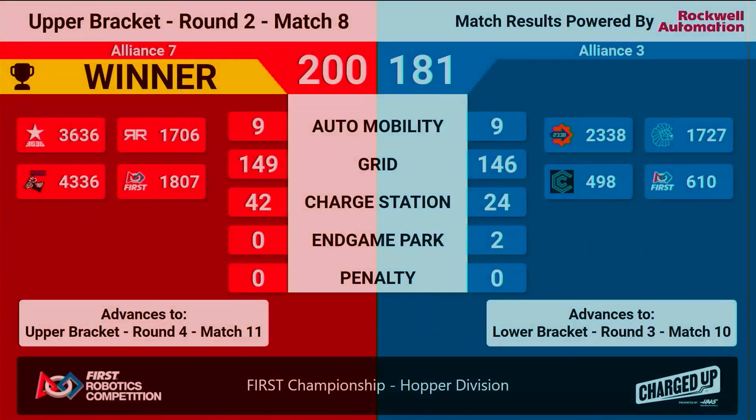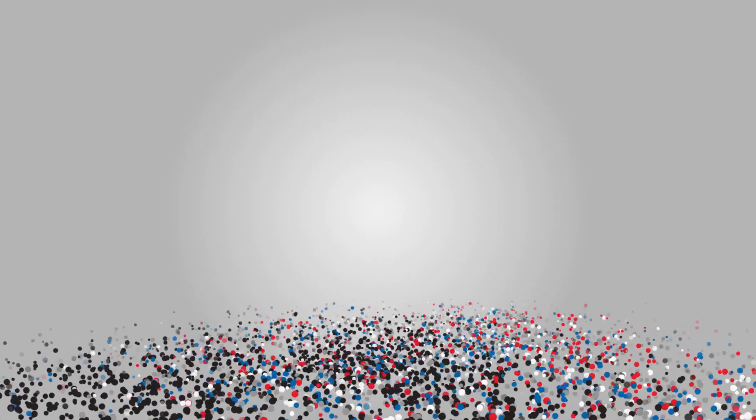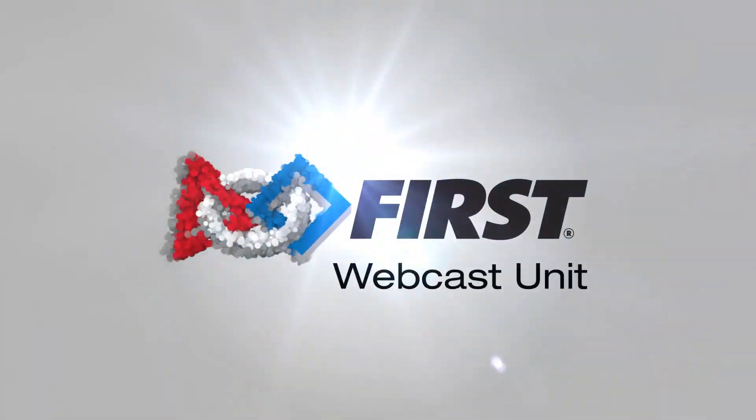Here on Hopper, 200-181. Alliance number seven taking the win for match number 8. They're going to keep moving on in the upper bracket. We'll see them next round for match number 11. Blue Alliance taking the win for match number 8, with a big game in the final five seconds.